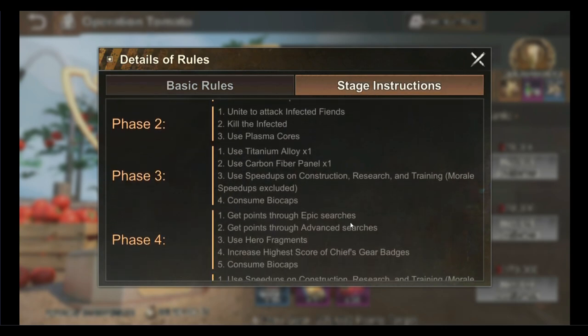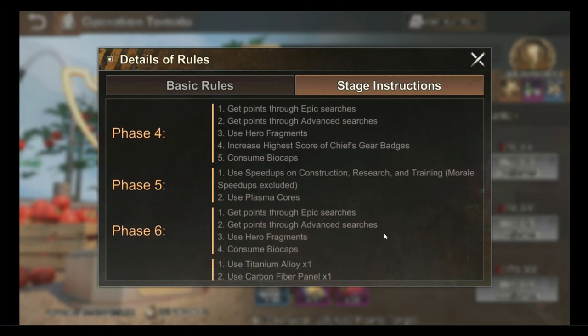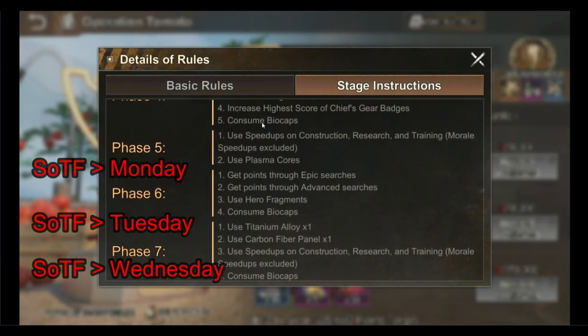This gorilla's special tip for those of you with Survival of the Fittest Bloodsport event is to wait until Monday the following week, which is the beginning of the Survival of the Fittest Bloodsport event, to use your plasma, speedups, hero fragments, aircraft materials and others. This will ensure you get extremely favorable rankings in both the SOTF Bloodsport event and the Operations Ketchup event.